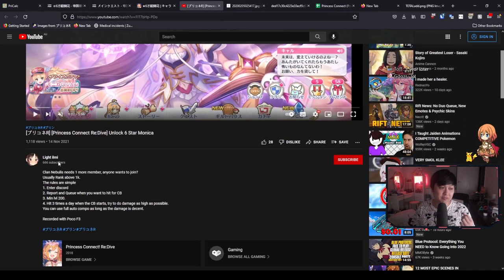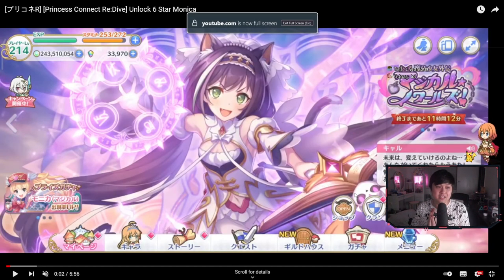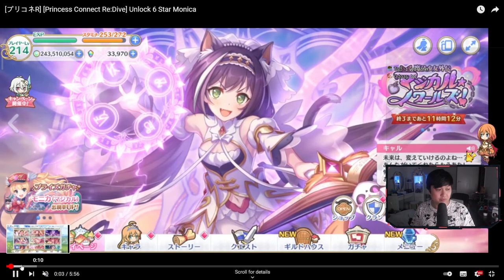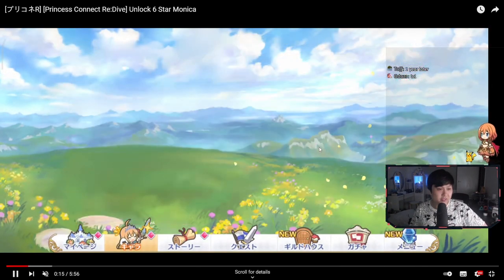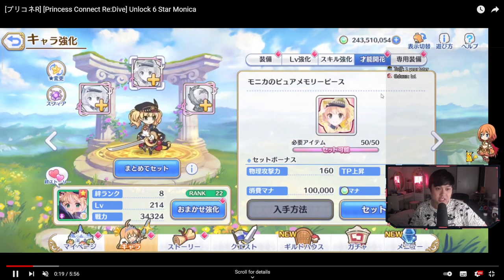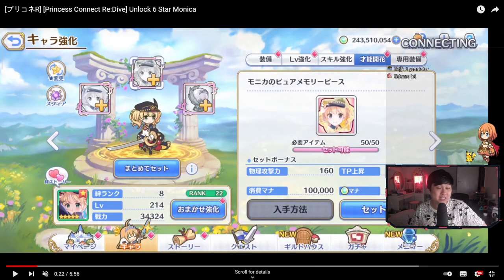Big shout out to Light Ilmi for this video because it's actually fantastic. It walks you through the entire process of actually 6 starring a character. For our demonstration today, I will be walking through unlocking 6 star Monica as well as all of the different requirements. So let's step through this video really quick. We're going to scroll down, we're going to look for Monica over here. He's going to click into her and you will see that she is at 5 stars.